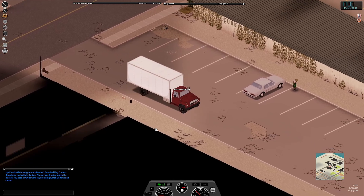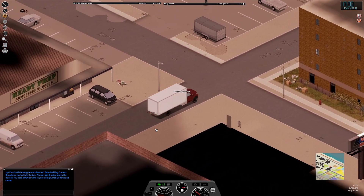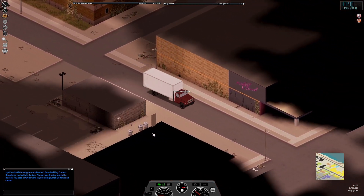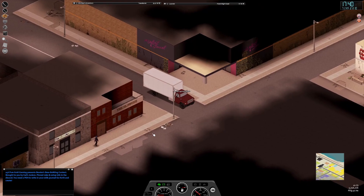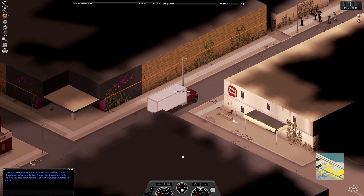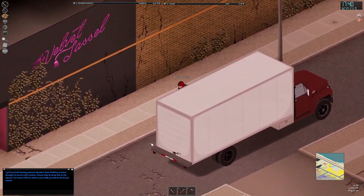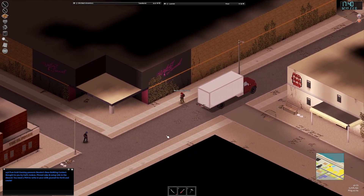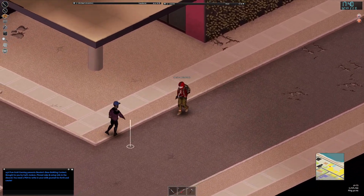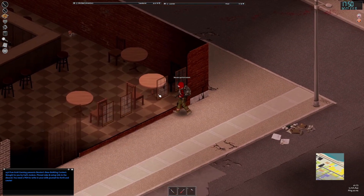A couple of zombies in the yard — run away. Past the ready prep store, and we're going to head down to this bar area right here. So here we have the Velvet Tassel, a strip club, right next to the Slugger, another bar. They both got lots of stuff I need — let's go in and yoink it all. The Slugger first.